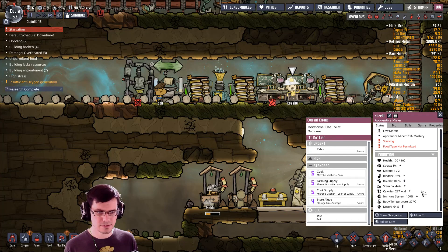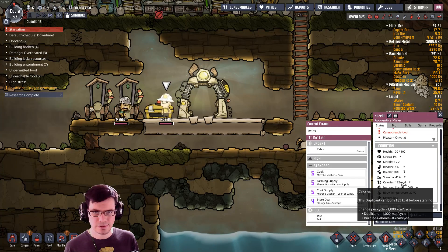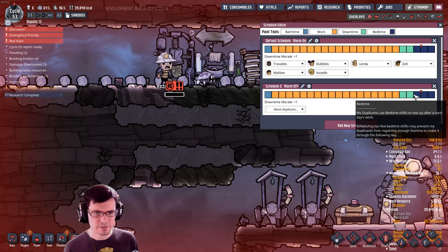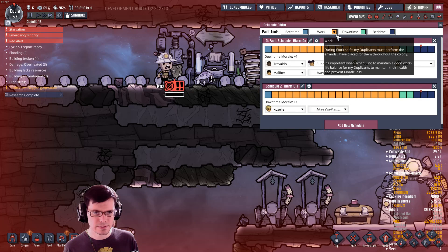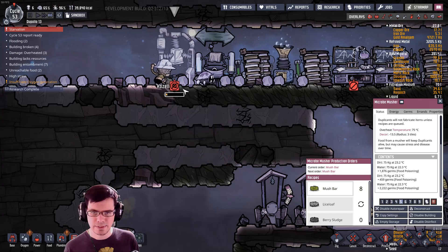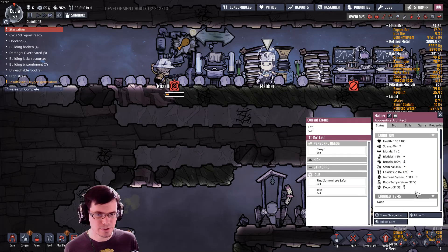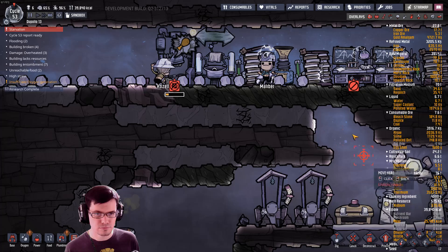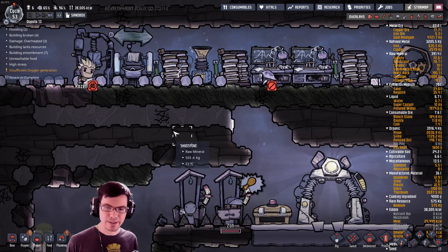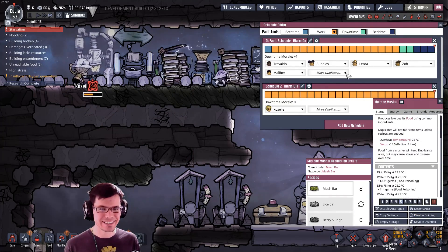Did Zo just steal food from Gazelle? Getting kind of low. I need a new schedule here — I will save you, buddy. Don't worry. You need to eat. Don't you tell me you're going after the food. There we go. Saved. Disaster averted.